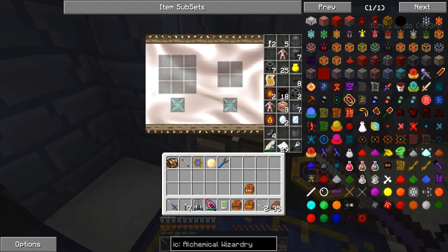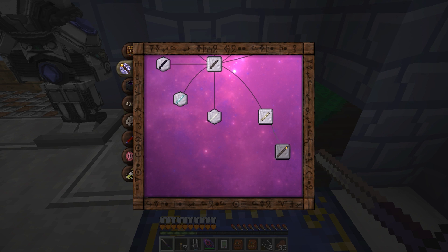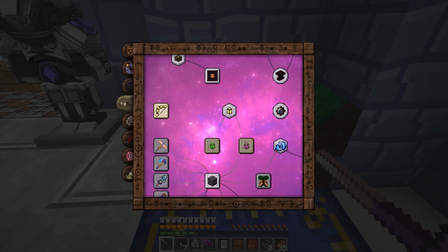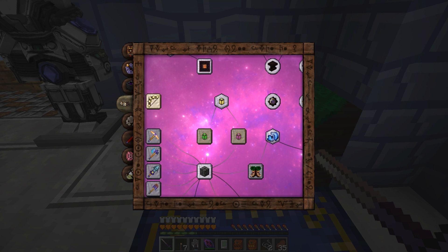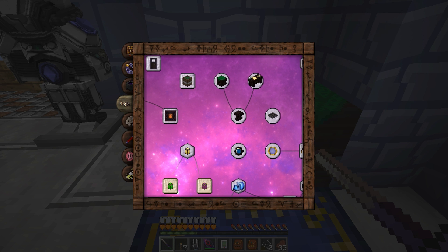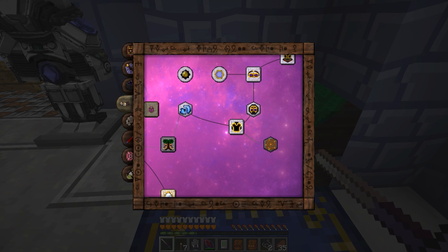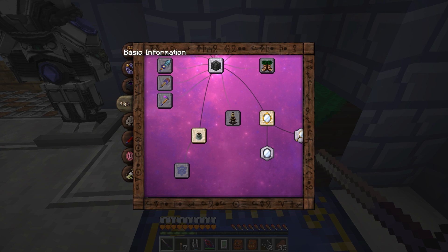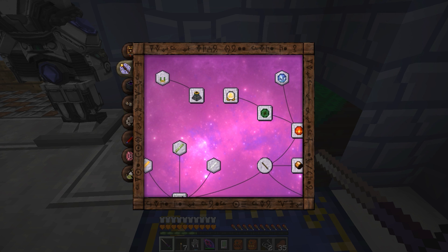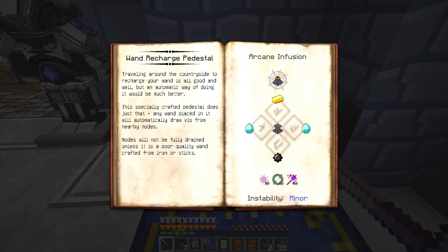I wanted to do something in Thaumcraft real quick. I wanted to make — it was on Vomitergy — I want to do this, so it'll automatically do it. You have to put a pedestal on there. Oh, we need one of these primal charms.